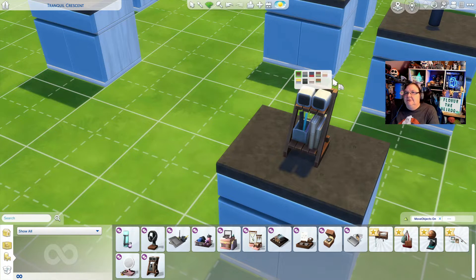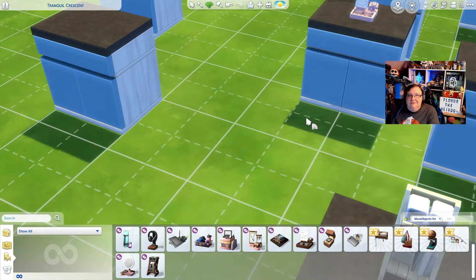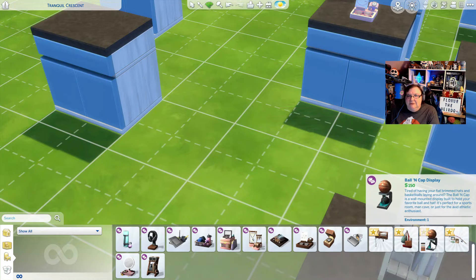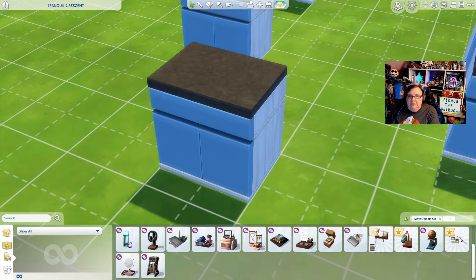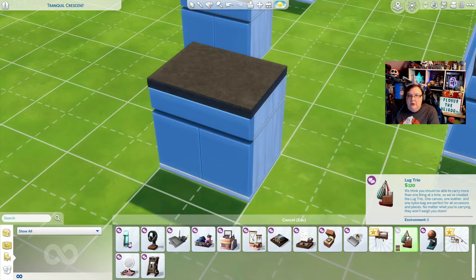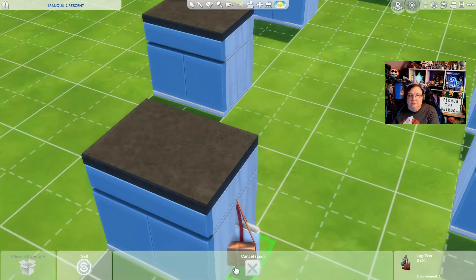Did I forget to mention I'm a weirdo? Oh, this is cool — are those speakers? Those are speakers! That's so cute. I want something like that in real life. Why can't I pay $4.99 and get all this stuff in real life? Does this go on a wall? Yeah, this is a wall one. We have a couple of wall things — I want to see what they look like on the actual wall.